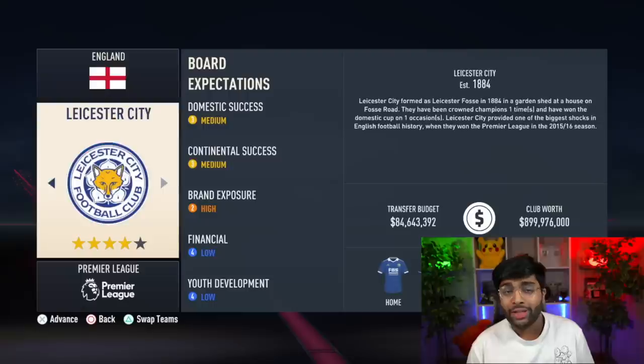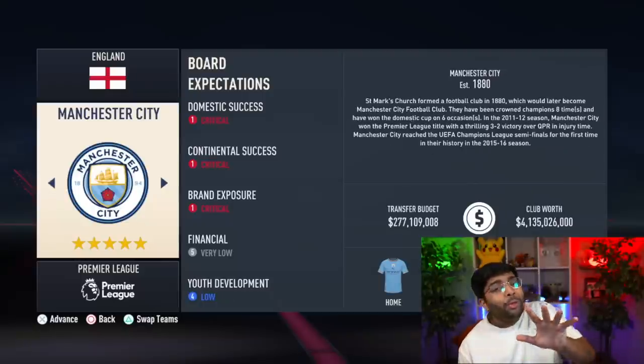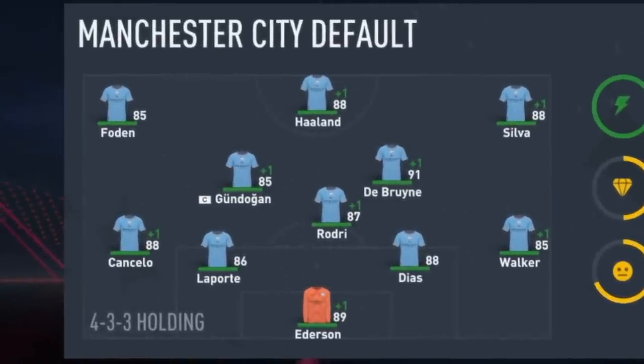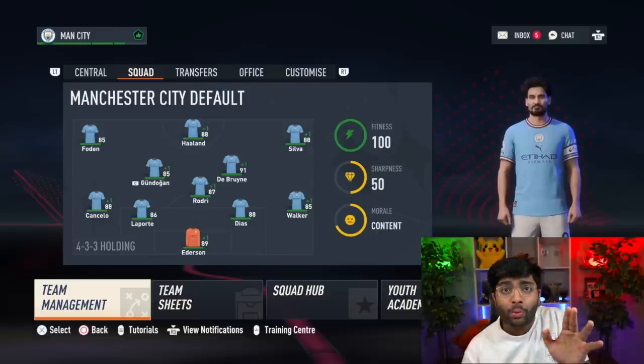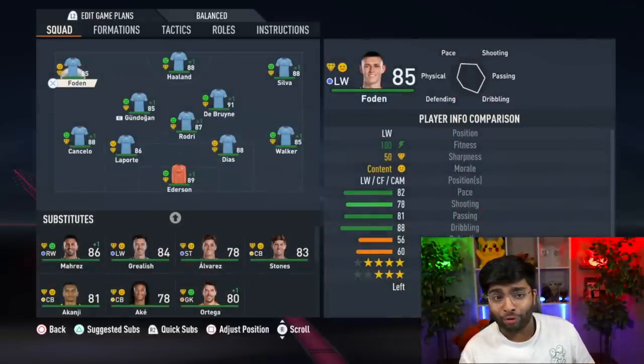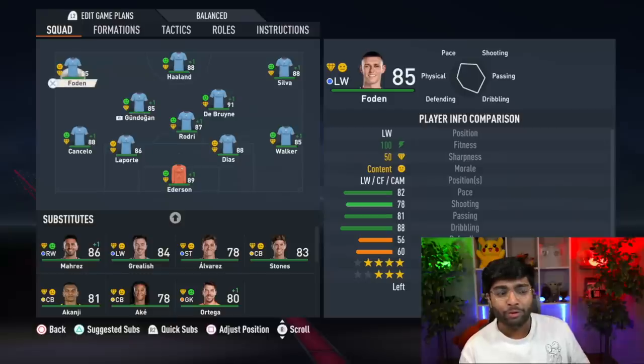The English kit means we can now choose a Premier League club for this challenge. I was thinking Spurs, because the highest rated English player is Harry Kane, but I thought, let's do it with Manchester City. They're the champions of England, and they've got Phil Foden. He could be the English player we use. Every player in this team, apart from Phil Foden, will have to leave.